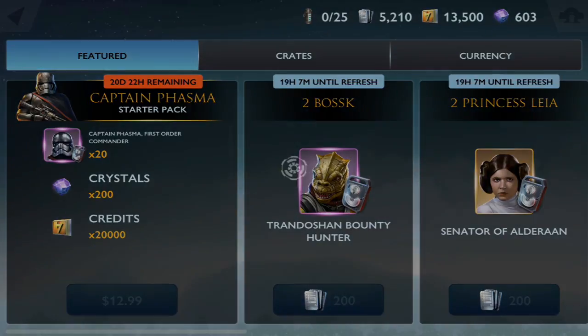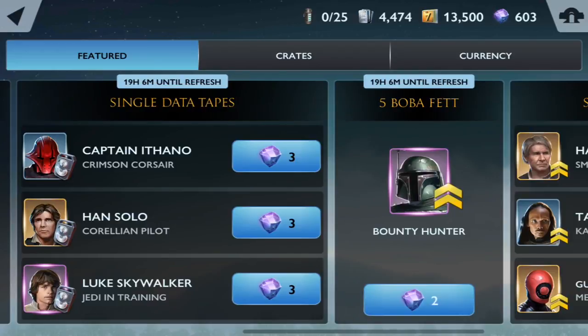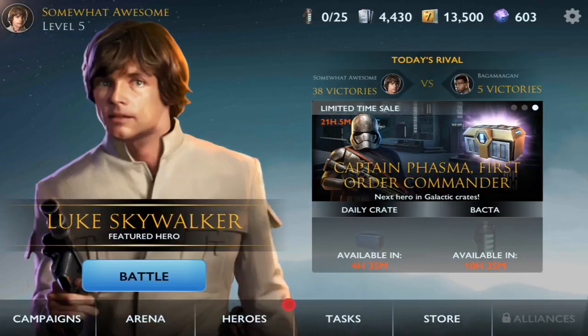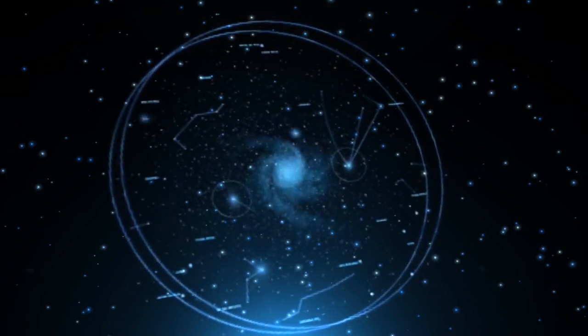We can buy Captain Phasma for 12.99, or two Bossk, two Leia — I think these are reasonably priced in credits, especially in these early days while we have them to spend. When we actually unlock the characters, we'll have a whole bunch ready. Oh — we got a new character! We unlocked Princess Leia. That's a nice way to end this.